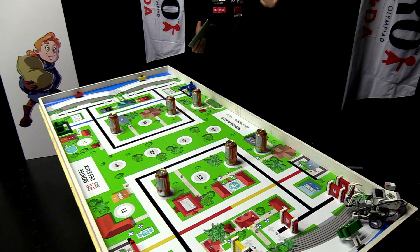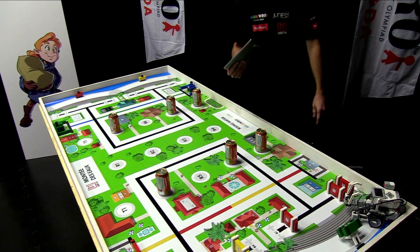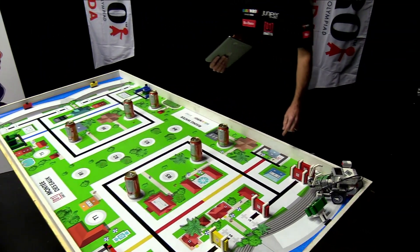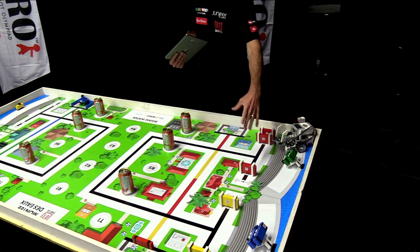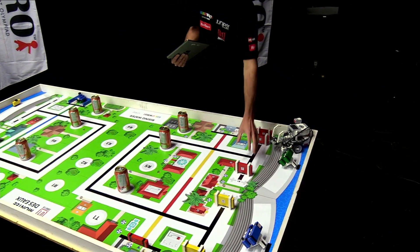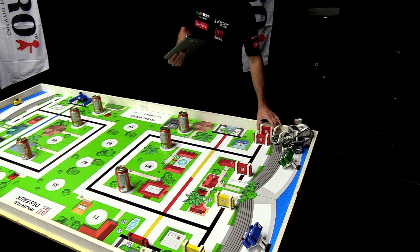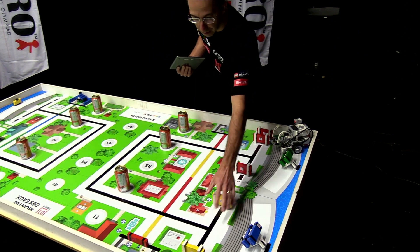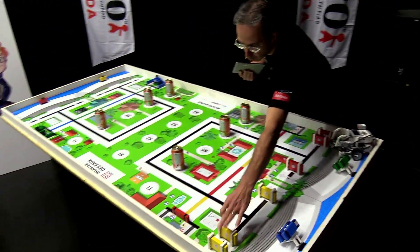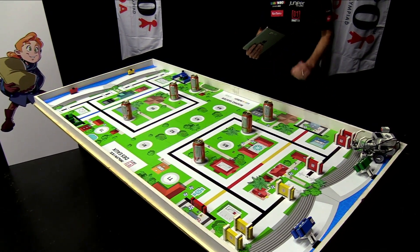Now we go to the other side. We have to talk about the concrete blocks. The concrete blocks will be positioned like this: the red one on B2, B3, and B4, while the yellow one will be on B3, B2, and B1. They will remain in this position for the whole challenge.